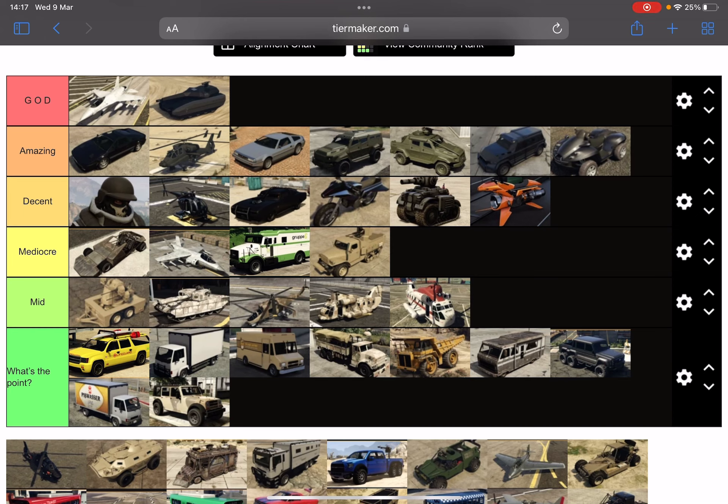The decent tier — we have the ballistic equipment, which gives you 500 HP. Got the buzzard in here. Got the duke — that's probably one of the underrated vehicles in this game, because you barely see people use it. Got the oppressors and the oppressor MK2. The RC tank.